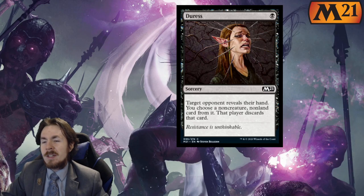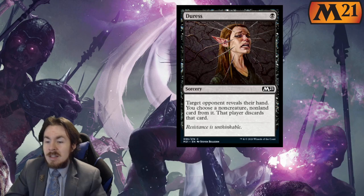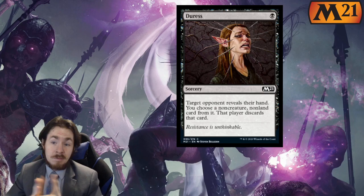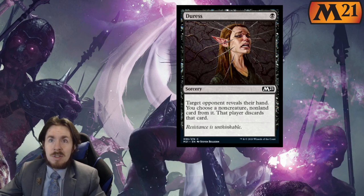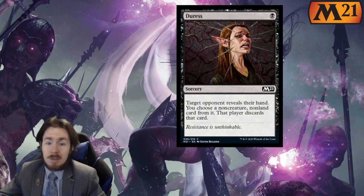Duress: evergreen, solid card. We see it every set pretty much. It keeps certain combos and deck types in check. If you don't have access to this card in a format, the format is largely going to be very one-sided with whatever deck wants to hold on to cards — basically combo decks. Solid card. In Limited, you can pick up one of these but I wouldn't pick up more than one, so 1 out of 5 there. In Constructed, Agonizing Remorse outclasses it by a mile right now, but it's just good to keep this in the Standard rotation — around 3 out of 5.